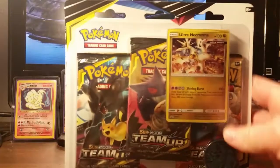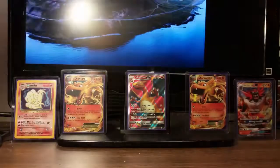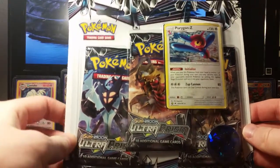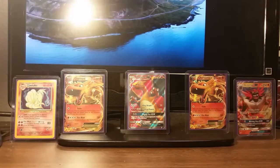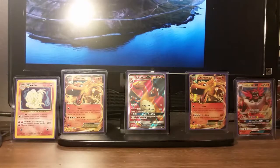So I've got some Team Up to open, I've got some Lost Thunder to open, and I have some — actually I can't believe I found this — some Ultra Prism. For now I think I'm keeping this unopened; I might just add this to the collection as an unopened blister. So for now we're going to open this one, and then we'll see if we'll add the Team Up on this video as well.